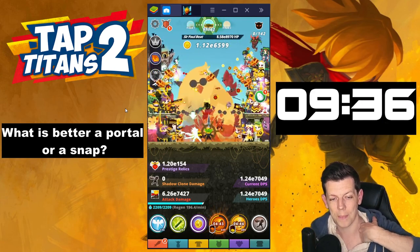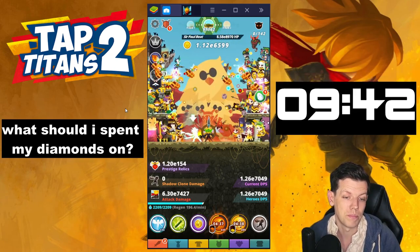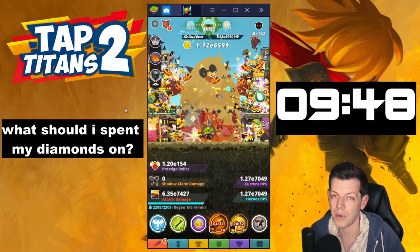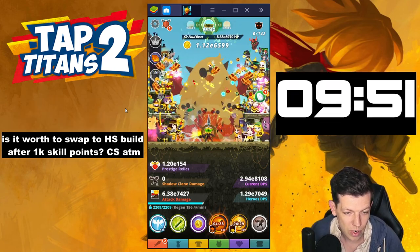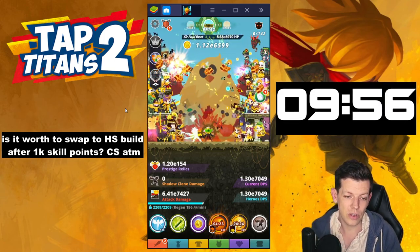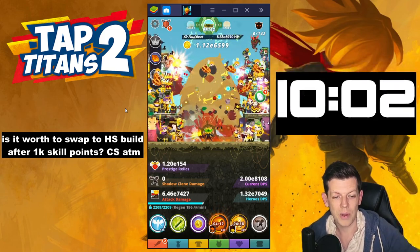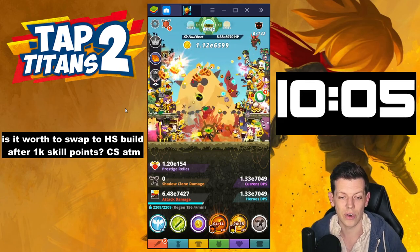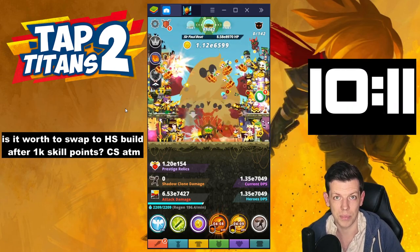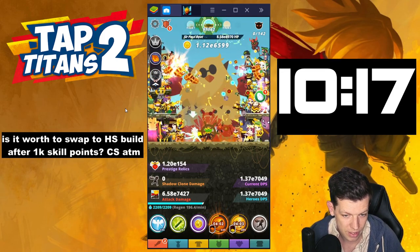Which is better — portal or snap? I'll go portal; I'll go for splash damage any day. What should I spend my diamonds on? If you're a beginner player, I would mostly buy pets — all damage, all gold, fluffers, and kit. Pets will help a lot at the beginning of the game. Is it worth swapping to heavenly strike build after one key skill points while currently on clanship? It depends — I did a video about when to change build, I'll link that below. It depends on your play style, and if you've got enough passive and the guardian set. Heavy strike is a very pushing build so you'll be actively tapping it. If you're a busy person with work, maybe not. Watch that video to see if it's right for you.